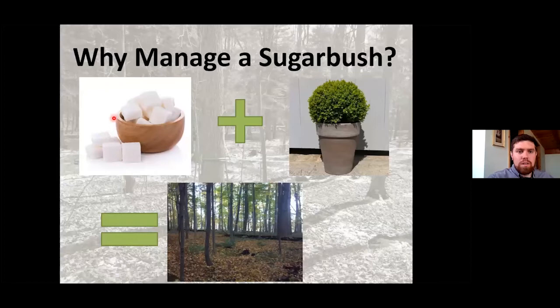First, I want to start about what a sugar bush is — it's obviously not a bush with some sugar, but it's that forest that we're collecting our sap from. So why do we care to actually manage that sugar bush? It all comes down to this: that sugar bush is our main resource. We can have a really fancy sugar house with all the latest equipment, but if you don't have an active, productive forest, that equipment's not going to do you any good because you're not going to have any sap to process. Your money is really made in the woods, because that is our factory — that is where our resources are coming from.